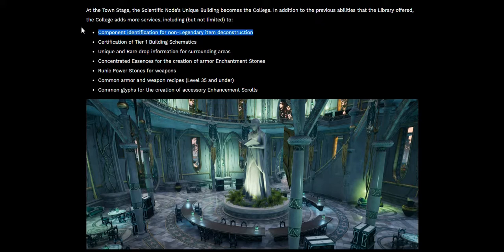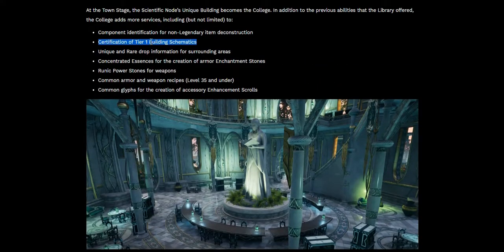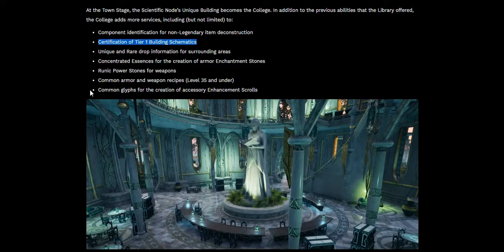Certificate of tier 1 building schematics — at the kickstarter pioneer level you also get tier 1 building schematics, and this is where you'll be able to use them at a level 4 town. These are like blueprints that allow you to add building parts to your freehold — maybe you can add a garage, an attic, a nice shrine, or a blacksmith shop.